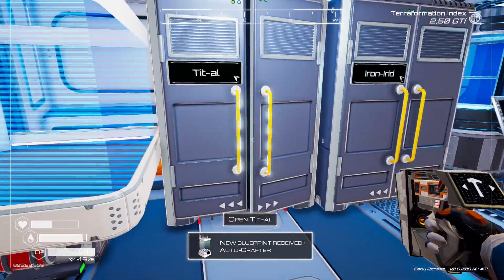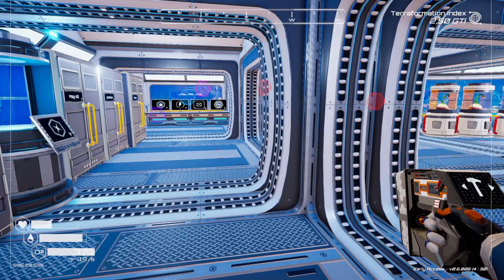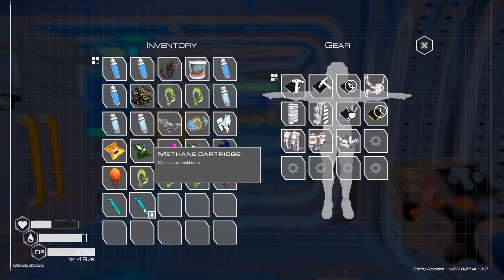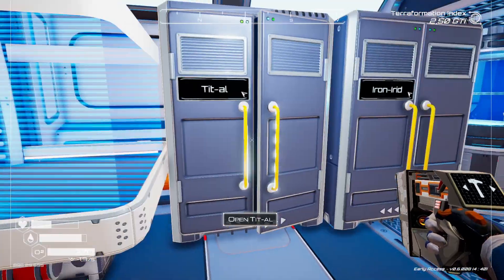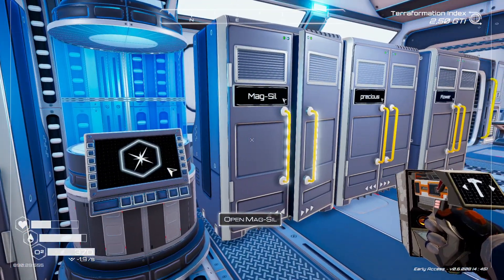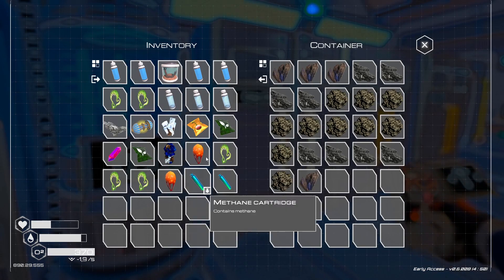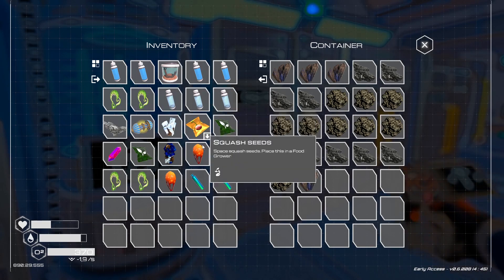That's more like it. Oh, look at that — I've got the Autocrafter. Wow, that's great. Let me see what I have. I have aluminium, I have pulsar quartz, I have all the other stuff. I absolutely do not recall what I wanted to do with it, but maybe you're kind enough to tell me. I probably wanted to make more of those.